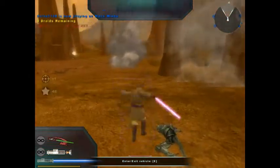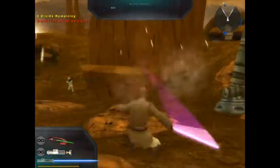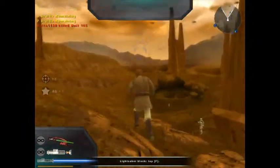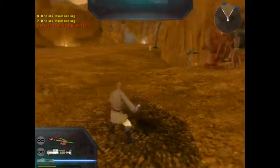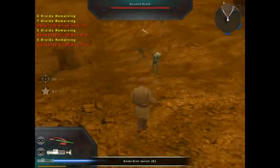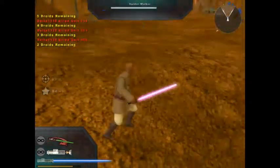Can my lightsaber not make contact? Honestly. Alright, we're gonna take out this spider — come on, one more hit. Got it! Seven more to make. Take out this Hailfire gun — there goes an air clanker. I think I'm getting a little bit of power on PC, especially with the Jedi. I used to not be that great at this.